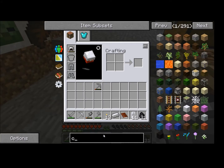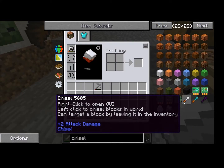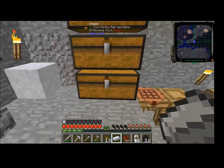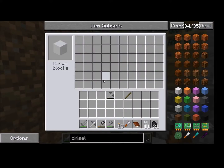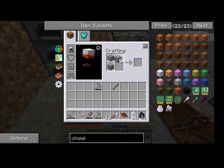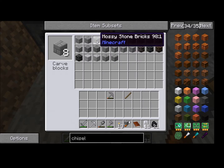Remember last episode we wanted to make a chisel. I just need a stick and an iron ingot. I've never been happier for an easier recipe. There we go — a chisel. Now, I already went ahead and cooked some stone bricks that I can use to turn into stone bricks. And there it is — mossy stone bricks.